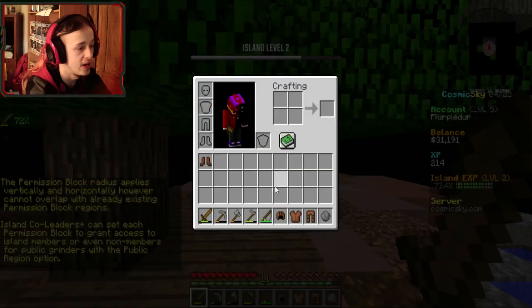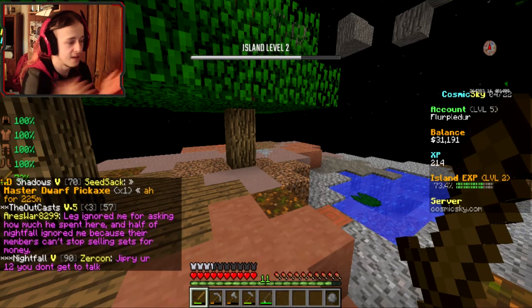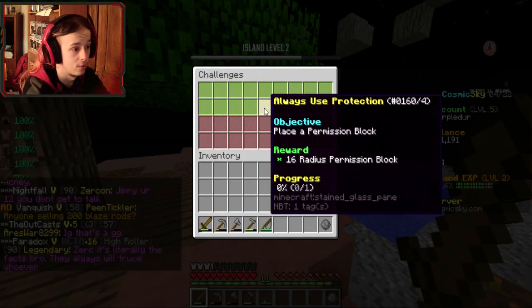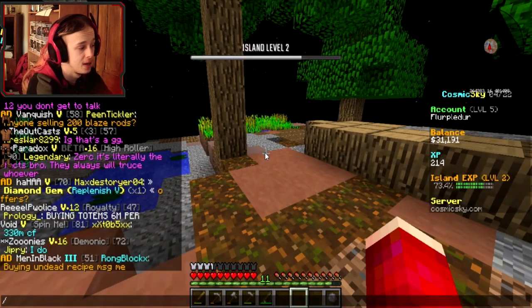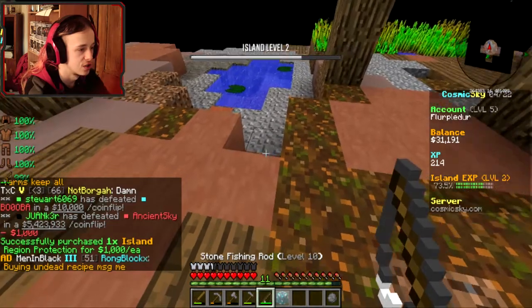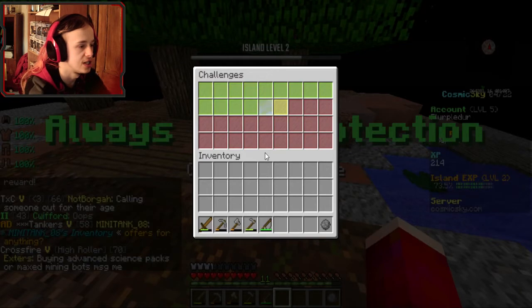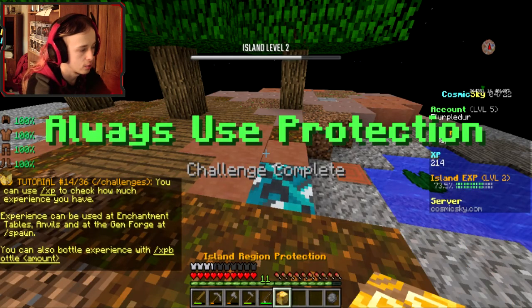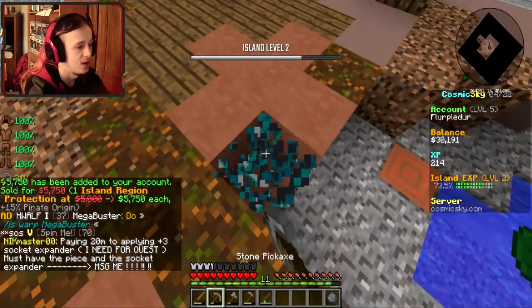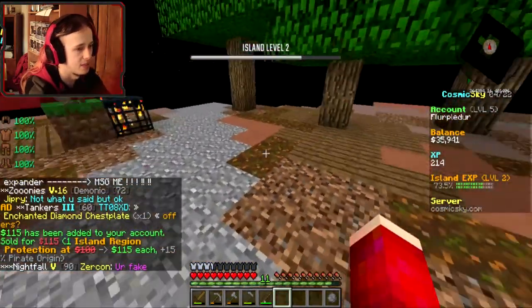I said I feel bad for doing this because it's kind of just really boosting me, but I'm really far behind so I don't feel too bad. I can buy the cheapest permission block and actually make profit — place this down, bam. If we go to slash ch and get another permission block, we sell it by hand and get more money.